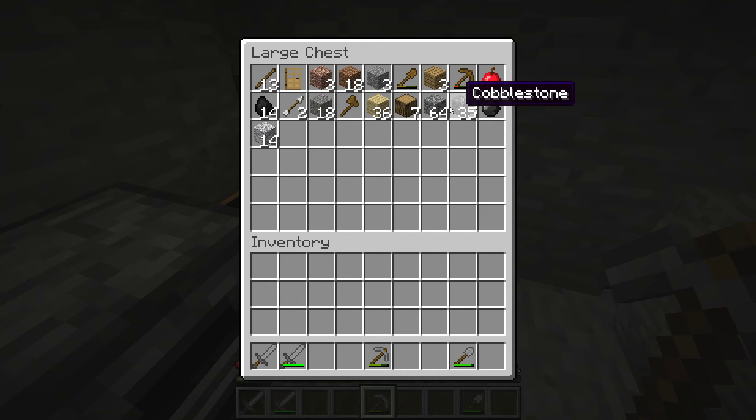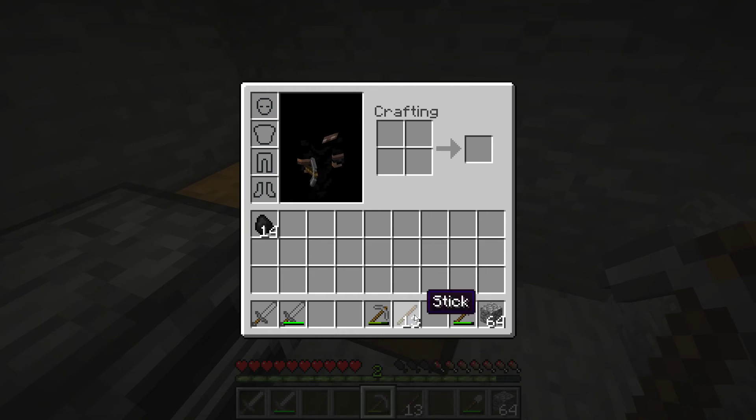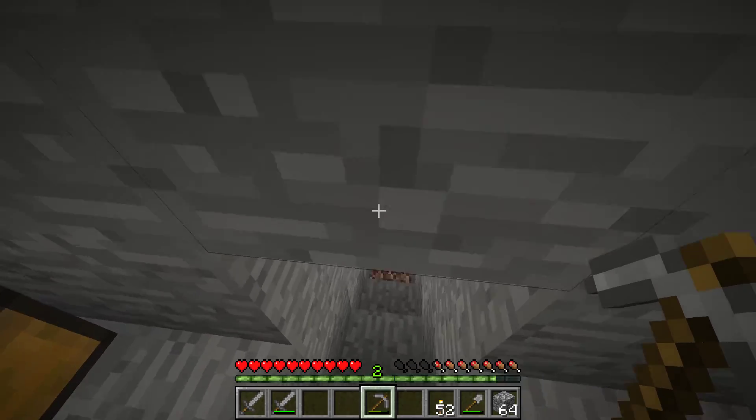This cobblestone - I'm just gonna take this one. And some coal and sticks. Okay, we're gonna put it in the furnace. Just gonna take all that coal. Three iron bars - I'm just gonna put coal here, it goes faster. I'm just gonna keep that on.